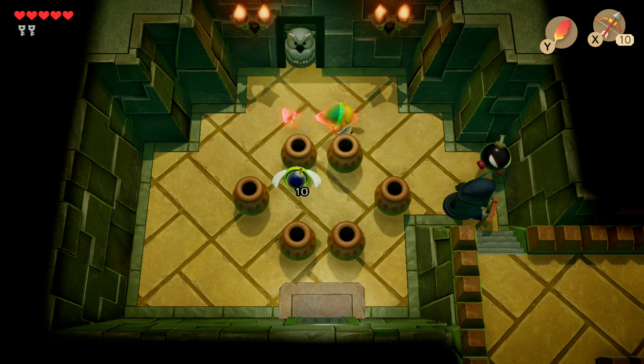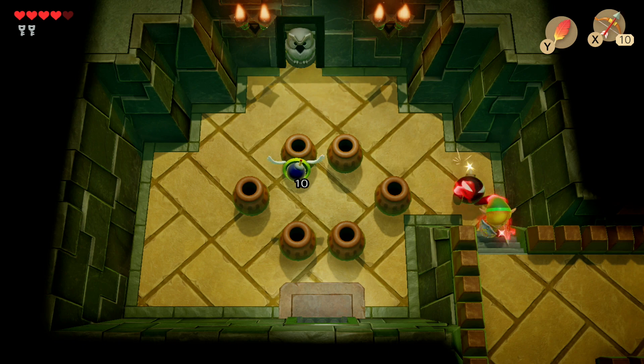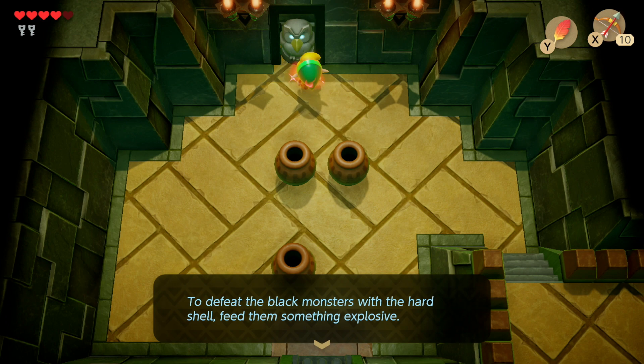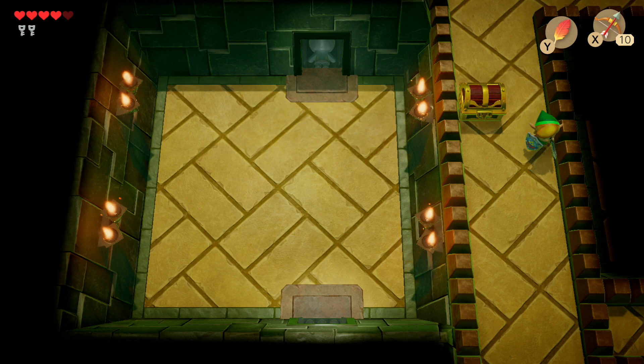To handle the bomb enemy, just let it explode itself — don't break the pots. Then go around and take out the rest of the enemies. Remember, these bombs bounce around like maniacs. Once clear, head up to that higher-level treasure chest which contains 50 rupees.